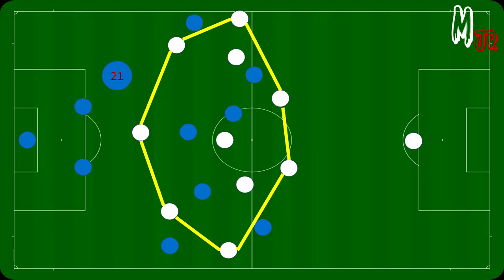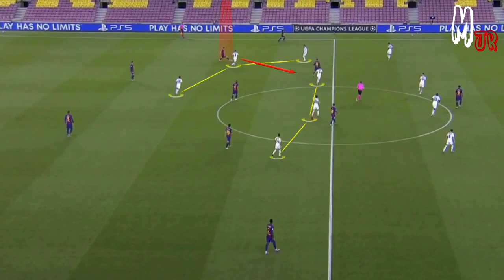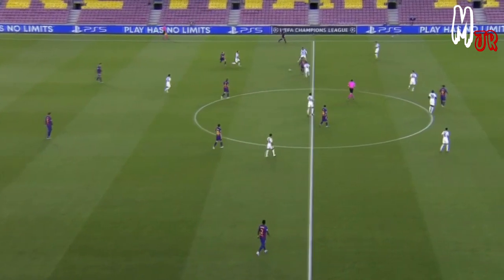He would also press the player who drops down to receive the ball from Koulibaly. While building up, De Jong would drop down to receive the ball from the defenders as Napoli used the high defensive block. These passes between the lines were the key behind Barcelona's possession.